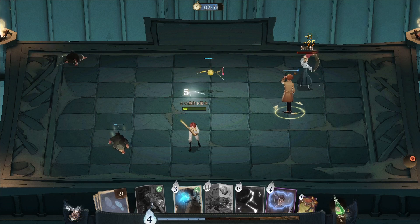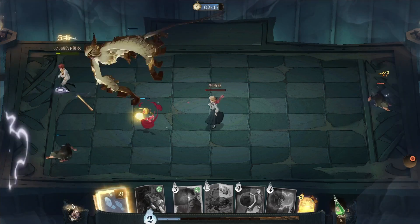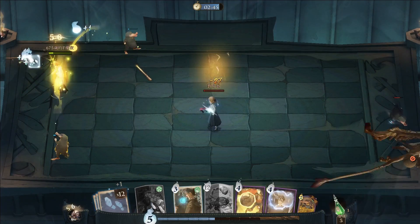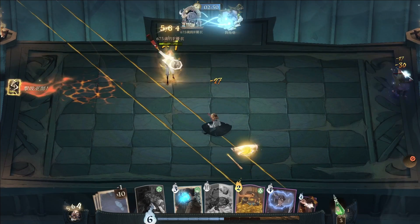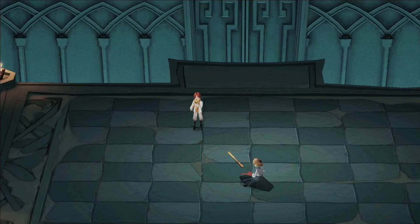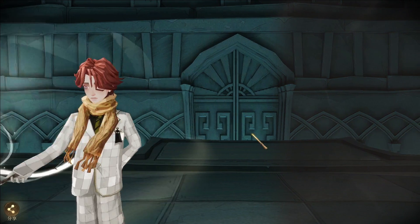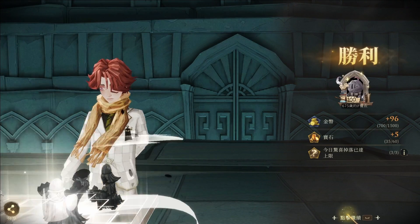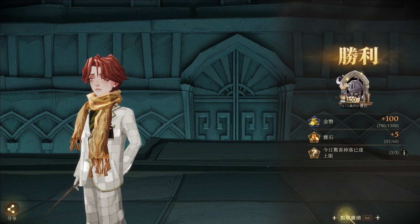Professor Flitwick has a secret technique that can be unleashed with a precise card order: 5-6-2. Play a 5 mana cost card first, followed by a 6 cost card, and then a 2 cost card. This sequence will trigger a marvelous mana regeneration spell, replenishing 1 mana per second for a glorious 2 seconds. So channel your inner maestro and embrace the musical magic of Professor Flitwick's Echo.